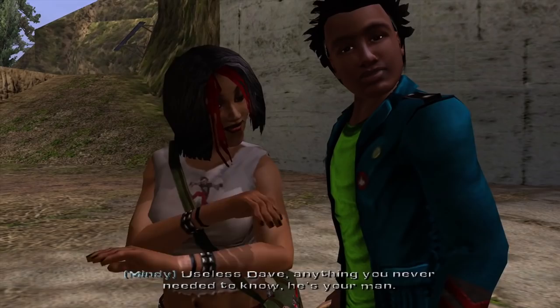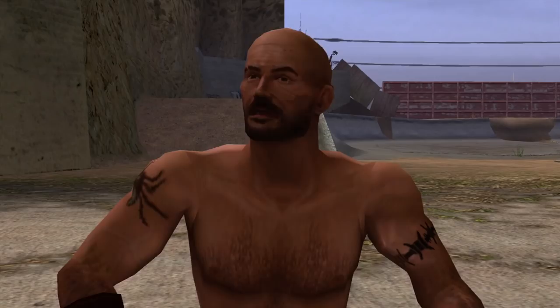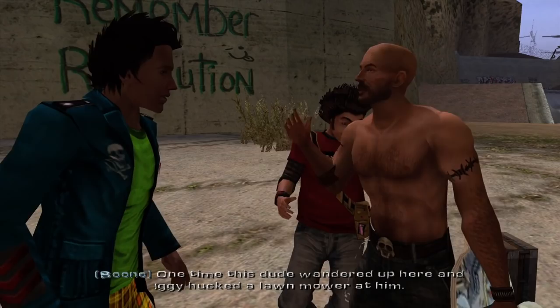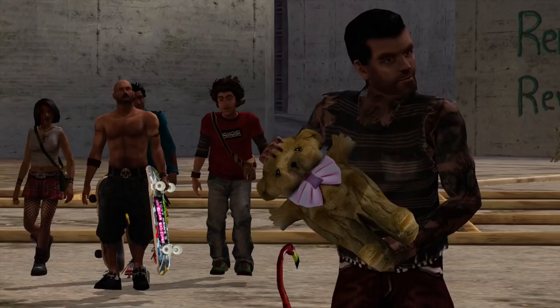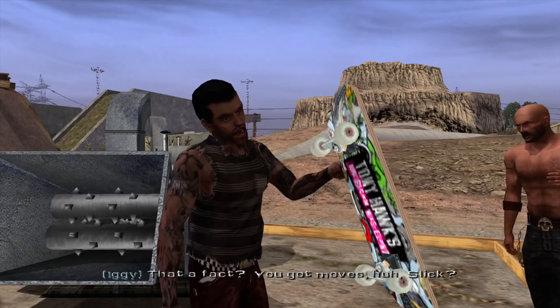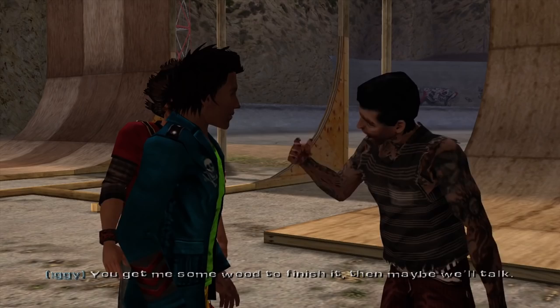I'm starting to think Boone is just a shit skater. That wall with the hole the size of Boone's head in it - you do the math. Iggy's like the only character in this game where I'm like, all right, this guy's kind of cool. He's also an asshole, but there's something you like about him. Maybe it's because his voice actor is really good. This dude rips. You got moves, huh, Slick? Well, you want to ride here, you've got to earn it. There's a half-built ramp I got going over there. Take my dog Sanchez for a walk - thing's got to do something fierce. He don't bite. Well, except for that one dude's leg he chewed off.